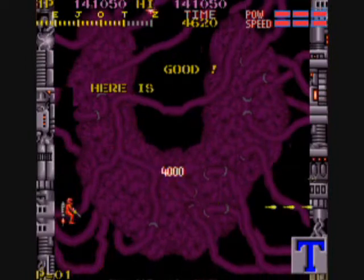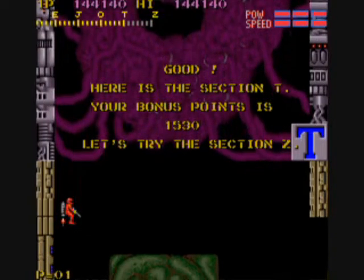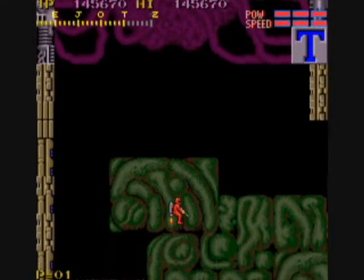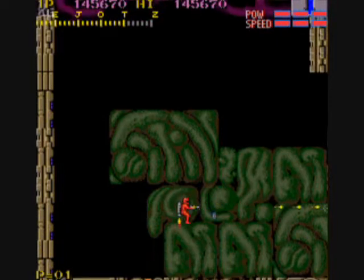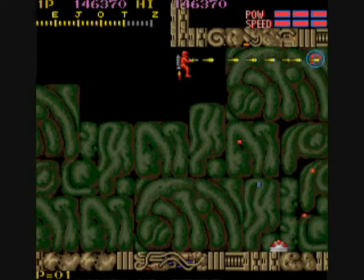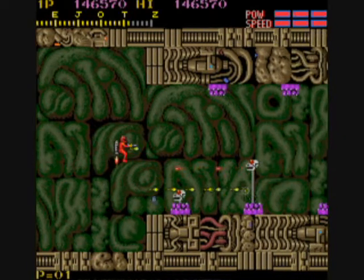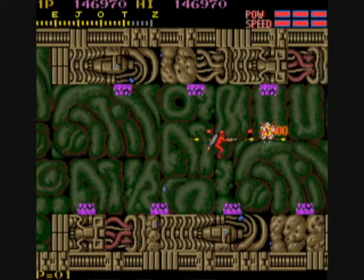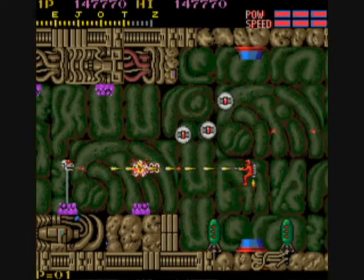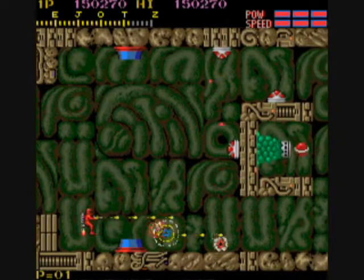I really wish there was rapid fire in this game — that you could just hold down the button and release a steady stream of fire. You cannot. It kind of looks like you do because the bullets come out so fast, but no, you have to keep wailing on the button. Now this is the last area in the game and it has six sections. You can blow off the heads of these guys for some bonus points — that's 400 apiece. There's a little bit of slowdown here.